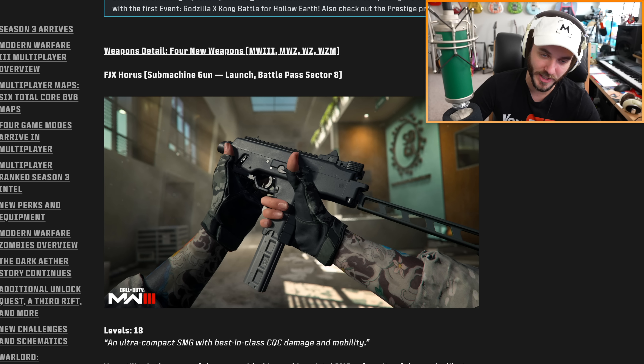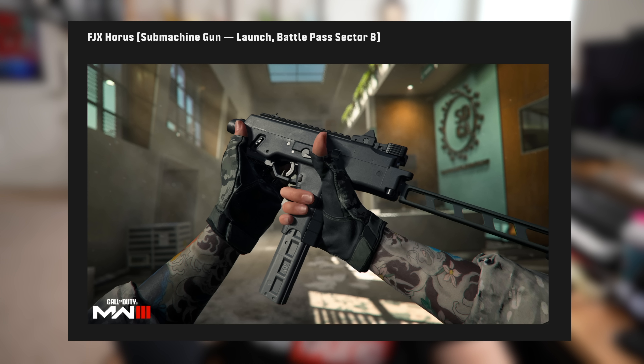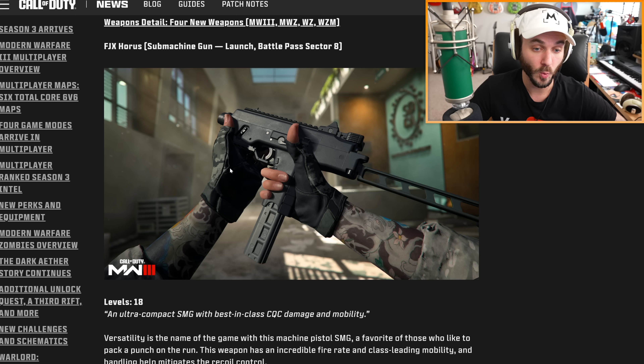This is the best part of the blog by far. The first new gun for Modern Warfare 3 Season 3 is the FJX Horus — a submachine gun available at launch in the battle pass in Sector 8. When I first saw it I was thinking MP7 or MP9, but Advanced Warfare had the MP11 and it doesn't quite look the same. Season 3 was rumored to be the Advanced Warfare season — there was some speculation about the ASM1 coming back, but this is clearly something different.